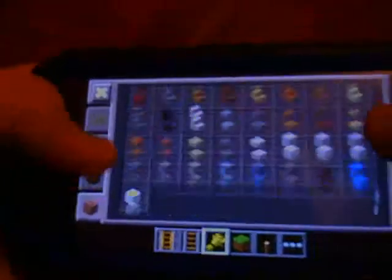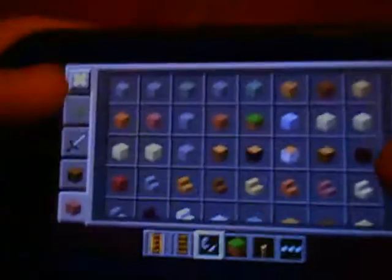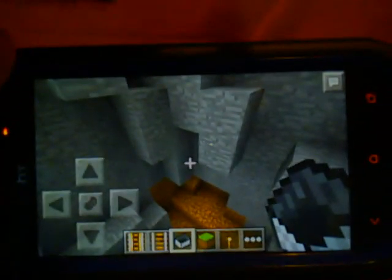That's pretty much it for the update — new creative inventory. Flint and Steel is in the game, so now you can mess with TNT. This is a little roller coaster I made. On your marks, get set, go! Thanks for watching, hope you guys enjoyed, and I will see you guys later. Bye.